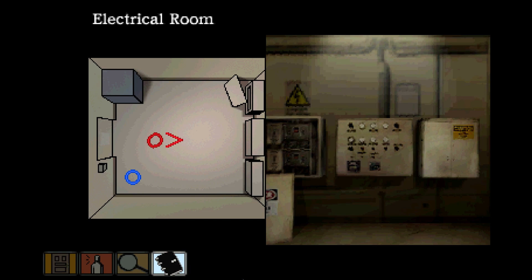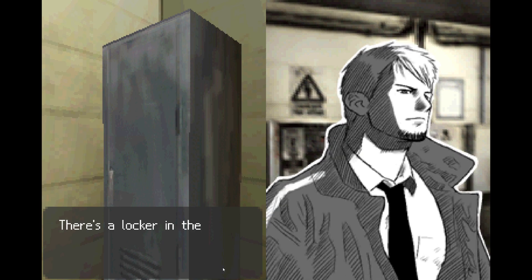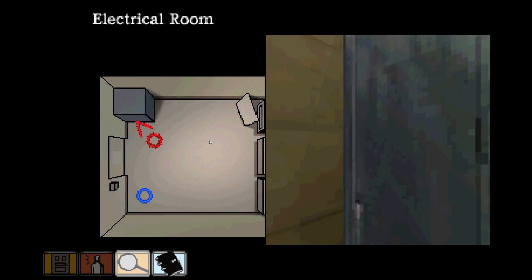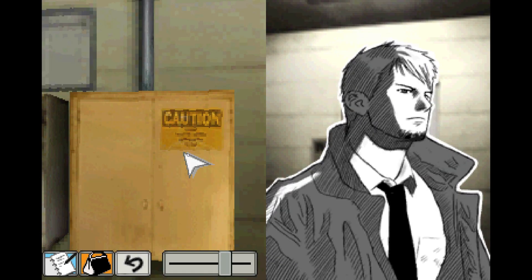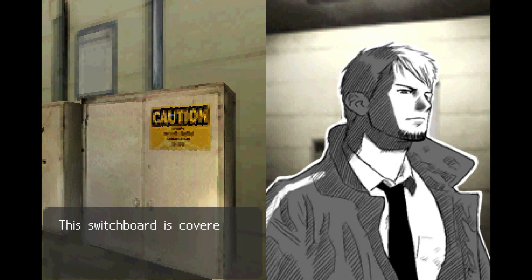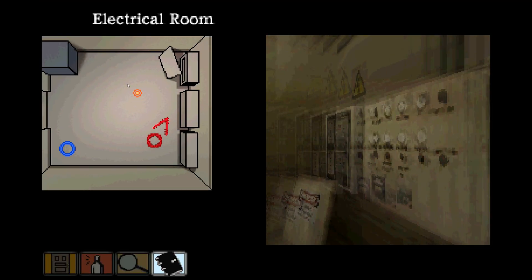Well, there we are — it's a switchboard. Let's take a look around before we solve the puzzle. There's a locker in the corner — nope, can't open it. And there's the switchboard over here. What do we have to do? Hit the breaker on the switchboard. Oh, thanks, that really helps. There's a cover on the switchboard. This switchboard is covered in dials and knobs and crap. All right, let's mess with this thing.